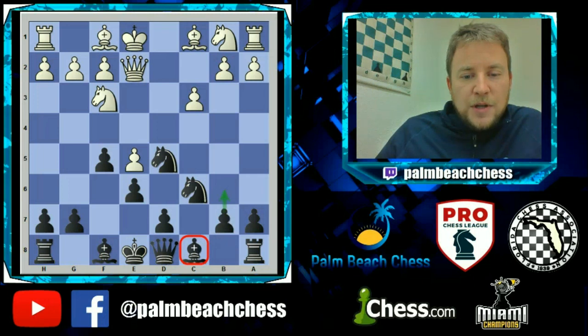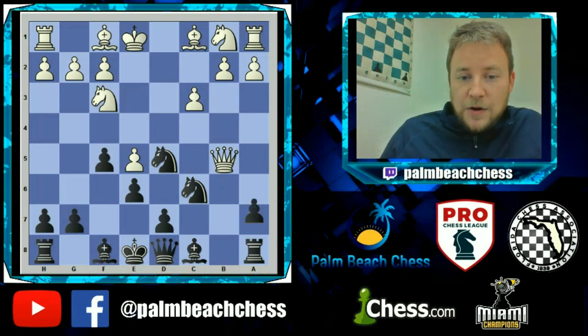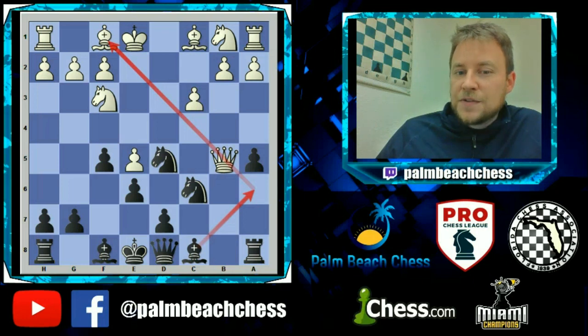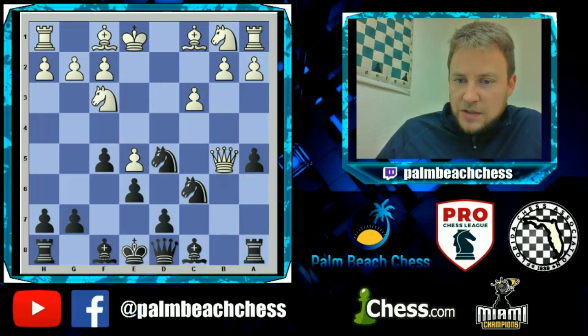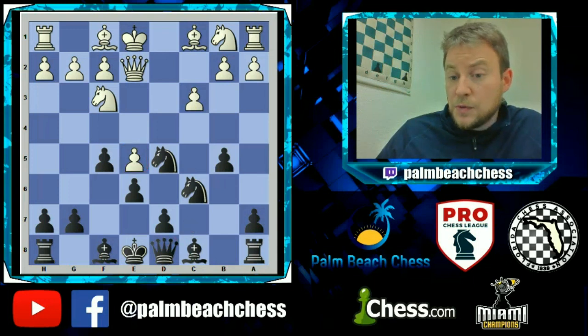A lot of people play b6 here, but I really like the move b5, because it says 'would you like to take my pawn?' If White decides to grab this free pawn, after a5 the queen isn't on a good square — we're threatening Ba6 with tempo and we already have great piece play. I think this position is an excellent try for Black for an edge. If White doesn't want to take the pawn, you follow up with Qc7 and start hitting the e5 weakness.